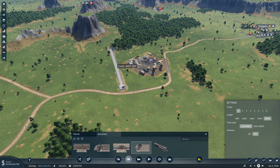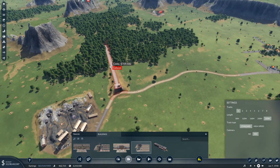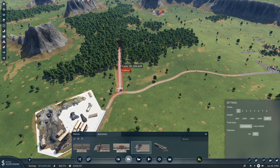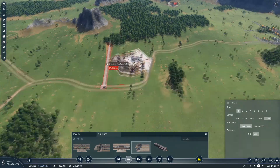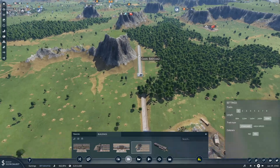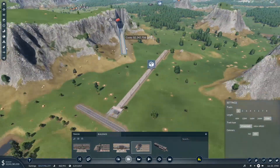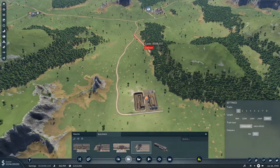Maybe if we rotate this out a little bit it won't be quite so bad. We're just going to have to live with that and run this through. I think I'll put this in as a single line — it should be double really but we can sort that later. I think we're going to run these as standard track because these are going to be the real heavy haulers.